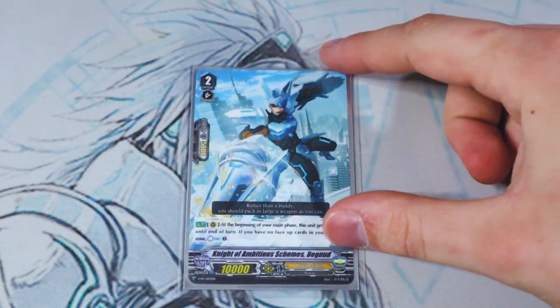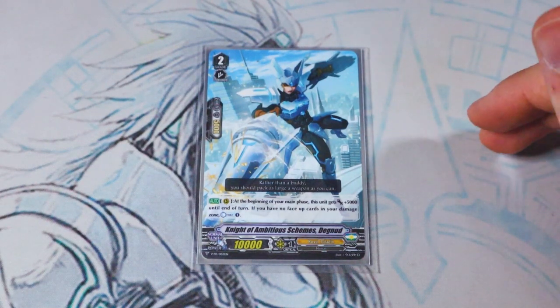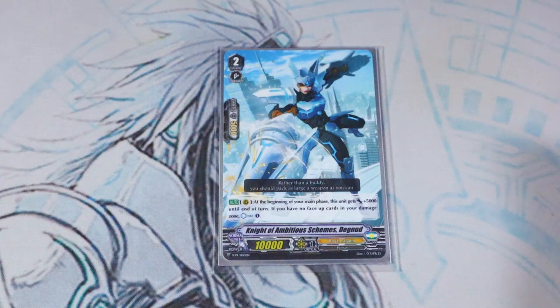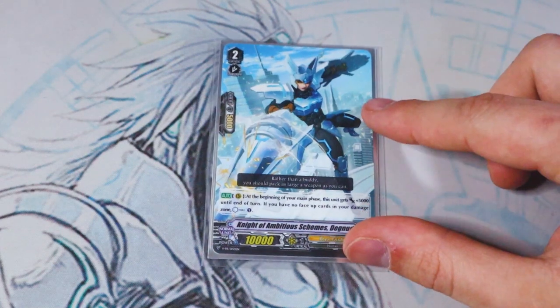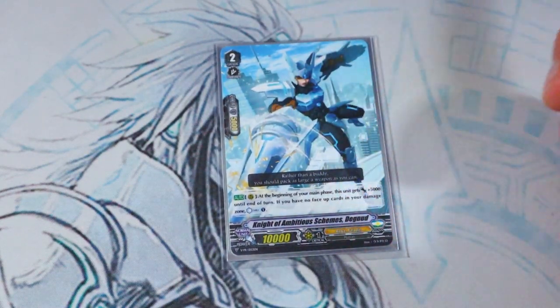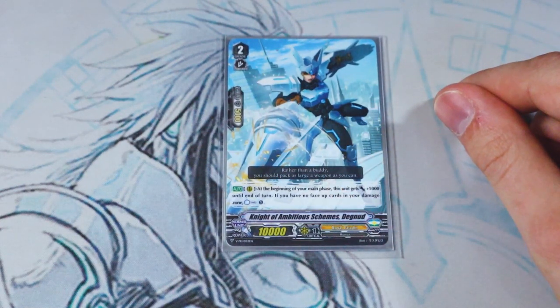We've also got another promo — Knight of Ambitious Schemes, Degnud. At the beginning of your main phase, this gets 5k, and if you have no face-up cards in your damage zone, you countercharge 1. The reason we're running this is because if you use up all your Counter Blast and then your opponent damage-denies you the next turn, or makes it so you don't have face-up damage for Altmile's skill, you'll have trouble searching things. Degnud's skill lets you countercharge at the beginning of your main phase when all damage is face-down, so you can use Altmile's skill, counter blast, and search 2 Grade 2s to get your field going. It's a one-of — pull it out when you need it, intercept with it, and call it back out later if needed.